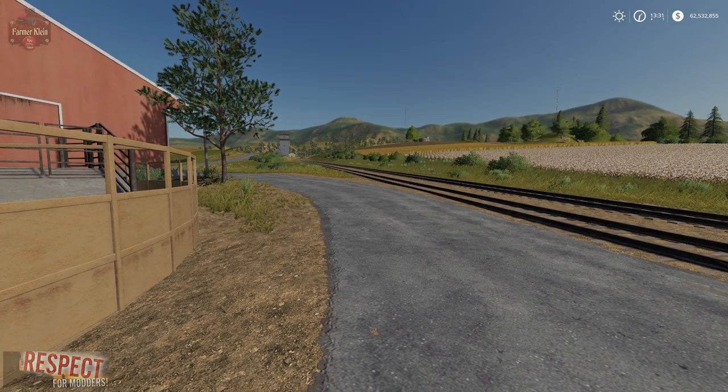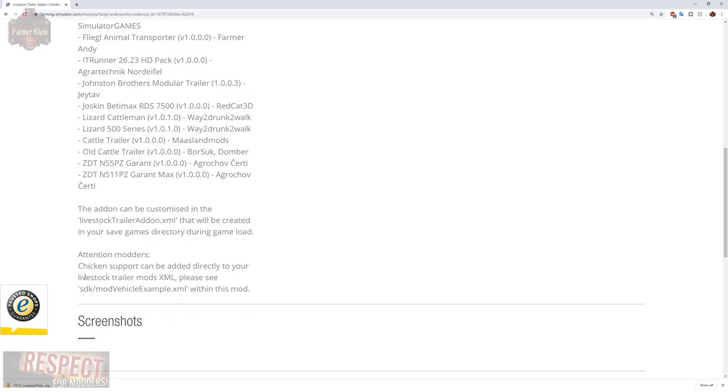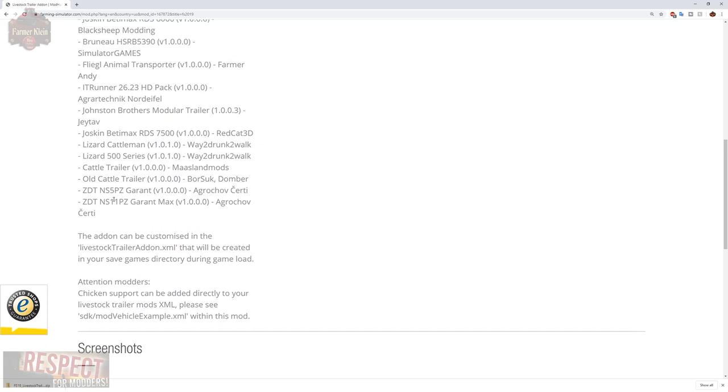The mod description lists several mods currently in the mod hub that this mod adds support for. Here is the website listing mod hub vehicles with global chicken support — it lists all of the animal trailers in the Giants mod hub that include chicken support out of the box. It also notes that chicken support can be added directly to your livestock trailer mods by referencing the example XML within the mod itself.